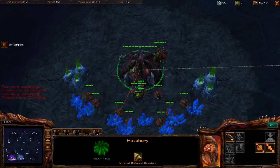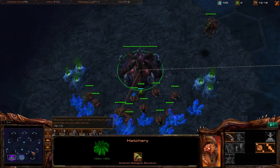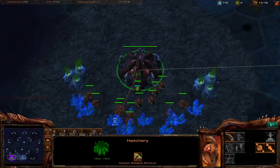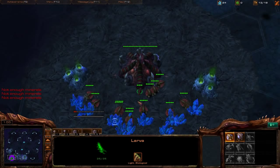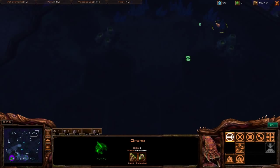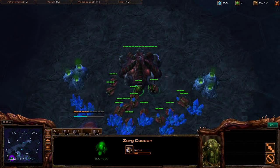Against Zerg you don't need to send the second Overlord to your natural like you would against Terran or Protoss — they're not sending a drone to proxy a building. Send it to scout the top-right base instead. Remember to send that drone scout — it's a great habit every single game. For the defensive roach style, get the Spawning Pool down on 14 first, then the Extractor near completion so you have enough minerals for the Roach Warren early.